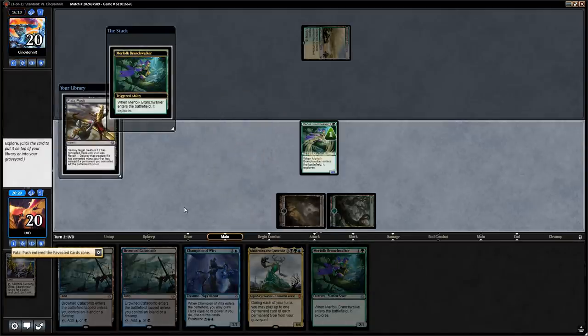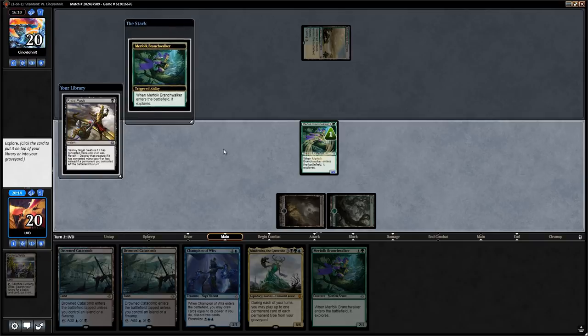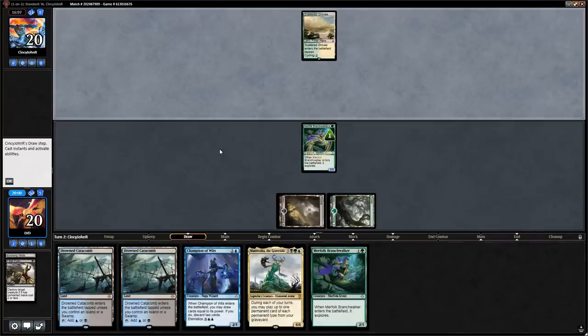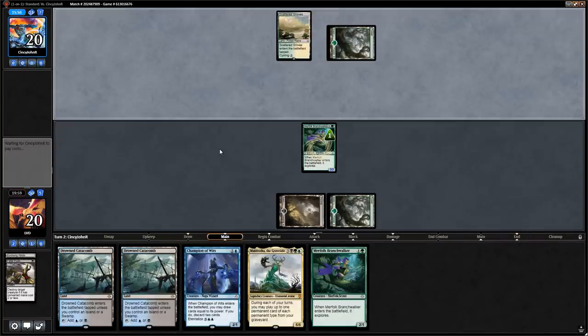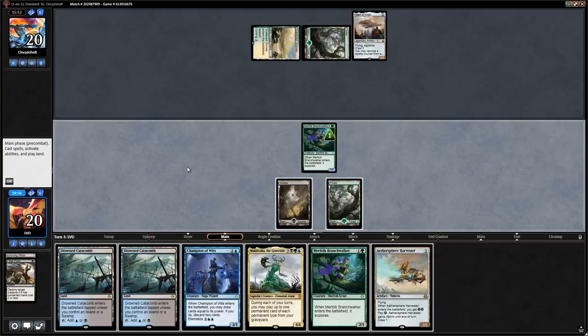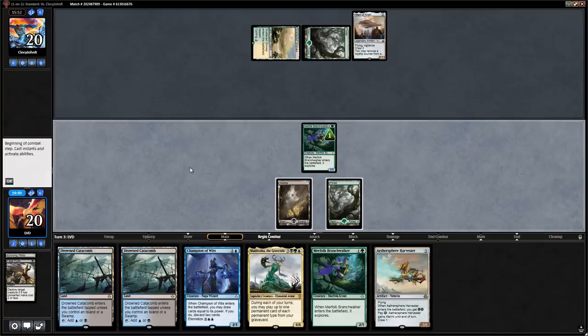We don't have a way to enable Revolt, but we don't have removal in hand currently. We could keep the Fatal Push and discard it to Champion of Wits if needed, but I'll put it in the graveyard for now. Turn two Heart of Kiran makes me regret that, but Aethersphere Harvester is a nice answer. I think we just attack for three and play Champion of Wits over playing the Harvester, taking the hit from Heart of Kiran for a turn.